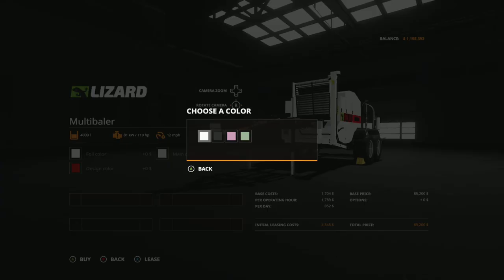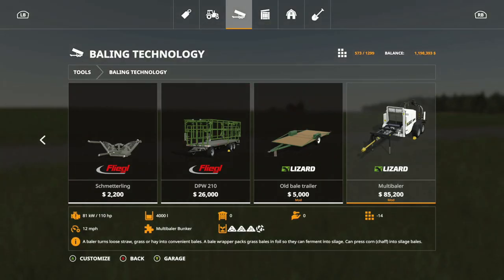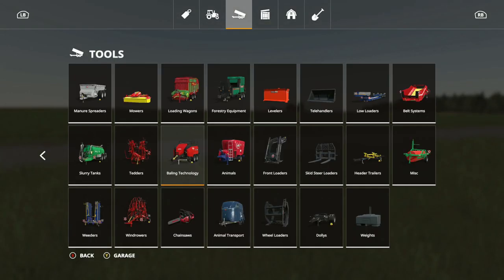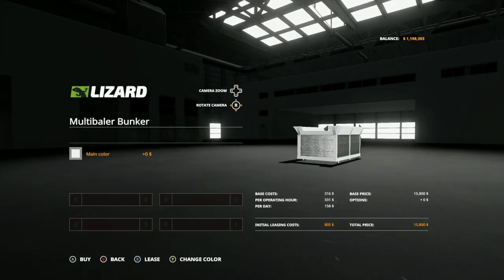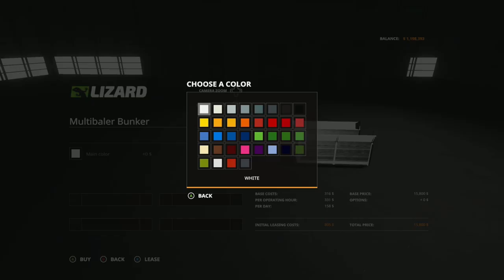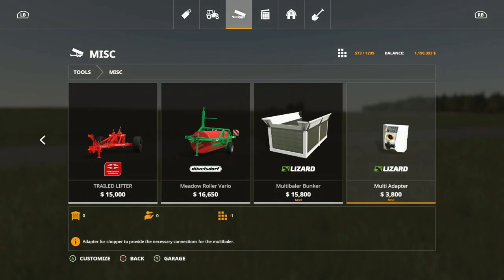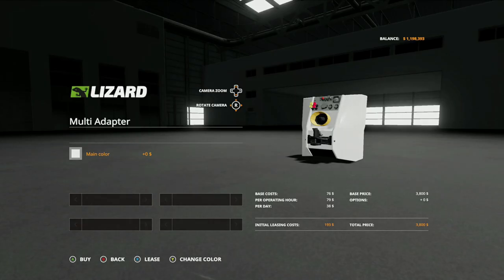Options for the Multi-Baler: you can change the foil color — white, black, pink, or green — plus design color and main color in pretty much any color you want. It also comes with the Multi-Baler Bunker at $15,800 — 6 slots — which can be placed using a front loader and goes into the front of the baler. It also includes a multi-adapter at $3,800, one slot, with changeable main color. Very unique mod.